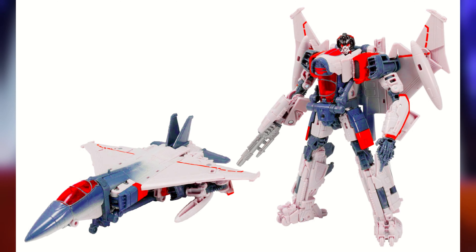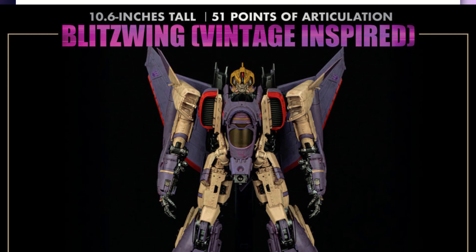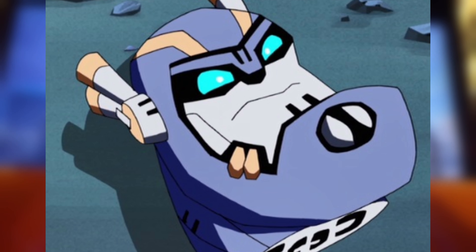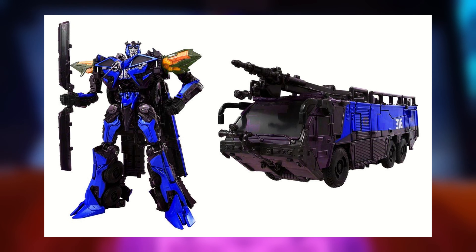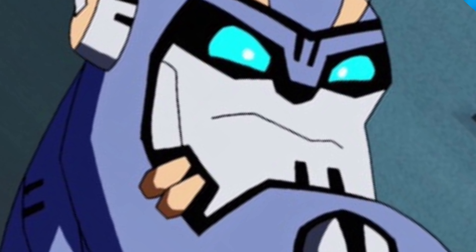Next, we'd take the Studio Series Blitzwing from the Bumblebee movie and recolor him into his G1 colors. I think it may have been Prime 1 Studios or DLX who released a variant of Blitzwing in his G1 colors, so I think that would be interesting in the toy line. After that, we'd take Sentinel Prime, give him a different sword and shield — like an energon sword and shield — and color him in his G1 or Animated colors, blue and orange. Maybe retool his head so he has that massive planet-sized chin instead of a beard. Seeing a live-action Animated or G1 Sentinel Prime would be awesome.